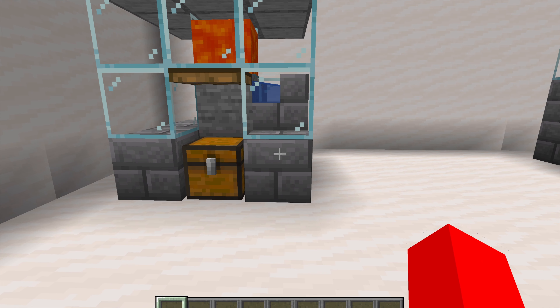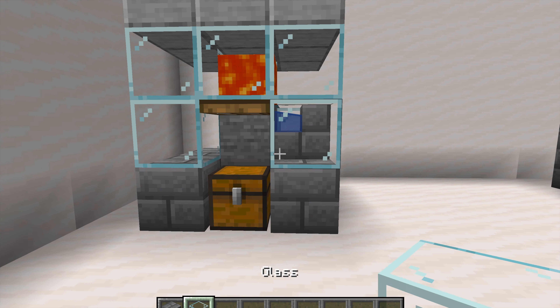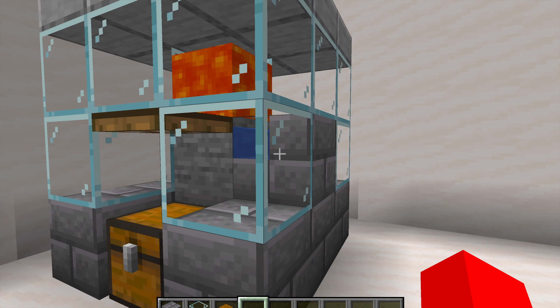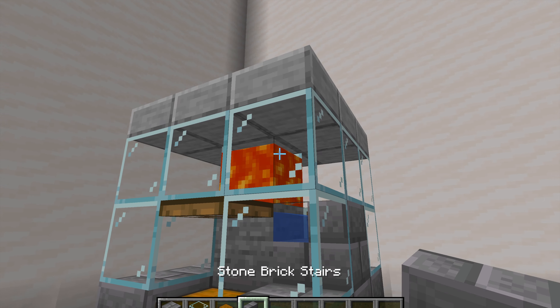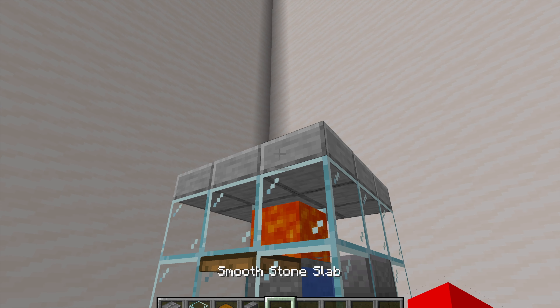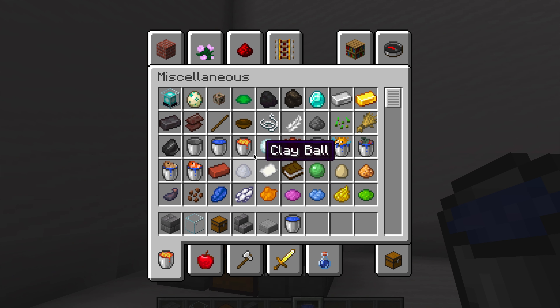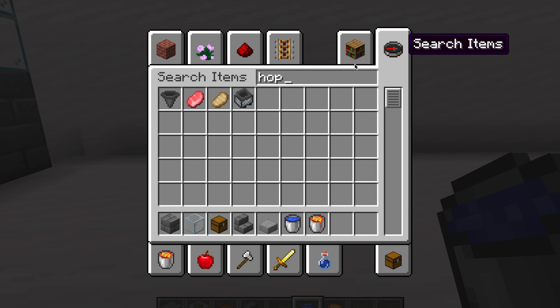Now we're going to build our cobblestone and basalt generators. You'll need a building block, some glass if you want to see inside, a chest, a hopper, a stair block, a slab if you want slabs on top, a water bucket, a lava bucket, and make sure you get your hopper too.